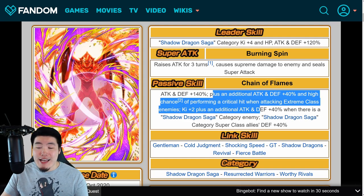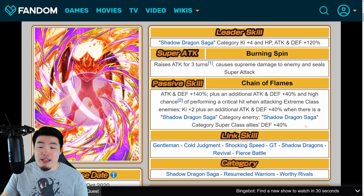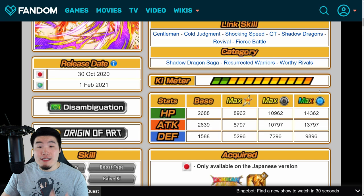He also gets Ki +2 and an additional attack and defense +40% when there is a Shadow Dragon Saga category enemy, and Shadow Dragon Saga category super allies get defense +40%. Essentially he's one of those units that's conditional — really, really good or just not bad depending on which enemy you're fighting. Against an extreme class enemy he gets attack and defense +180%. Against a Shadow Dragon Saga extreme class enemy he gets Ki +2 and attack and defense +220%. But if you're not fighting an extreme Shadow Dragon Saga category enemy, he's only getting attack and defense +140%.